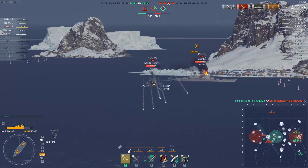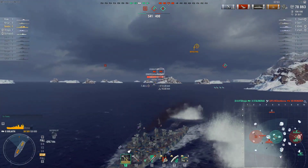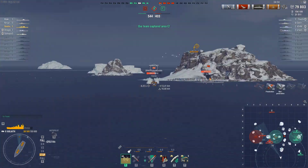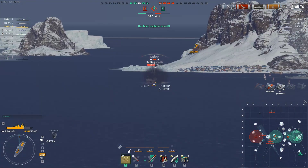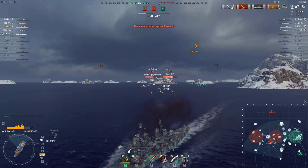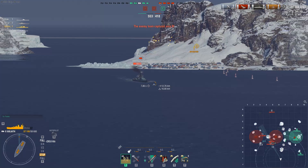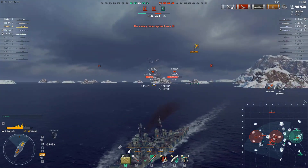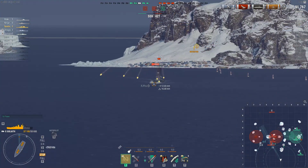Missouri and Kronstadt are over there — interesting. Kronstadt is also overpowered, with 71,000 HP at tier 9. What kind of a cruiser has 71,000 hit points at tier 9? Not even the Moskva at tier 10 has that stupid amount of hit points.